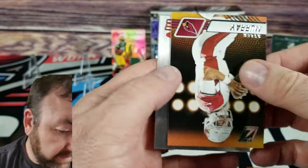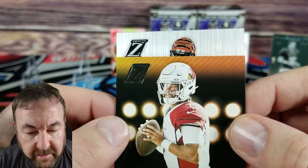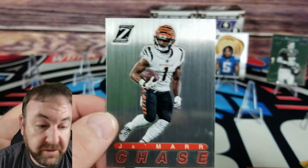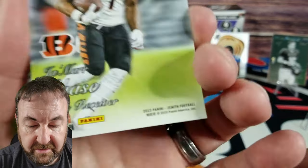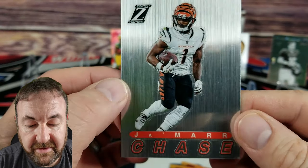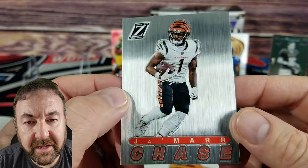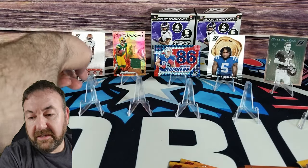Cam Akers, and we got one of these fancy cards back here — rookie is going to be Jartavius Martin. And we got Jamar Chase — very simple, wide receiver. That's a cool looking card, I like it — it's simple, it's neat. I'd like one of these with Jordan Love. Imagine getting one of these graded — it's like a piece of stainless steel. Really cool looking card.